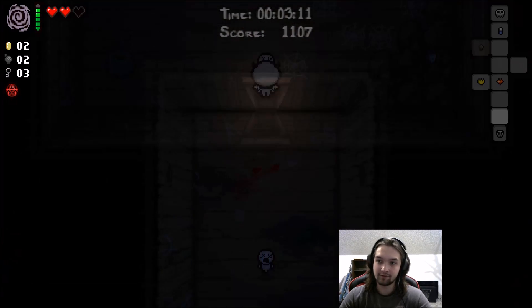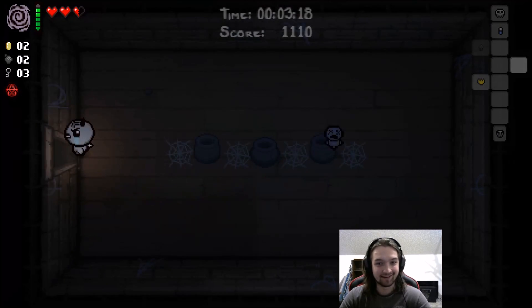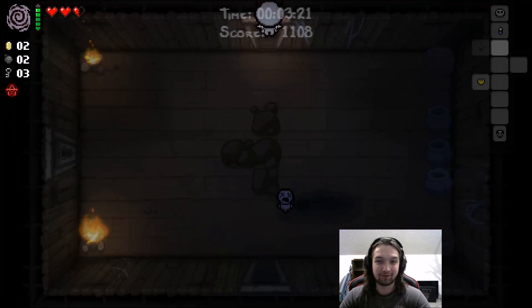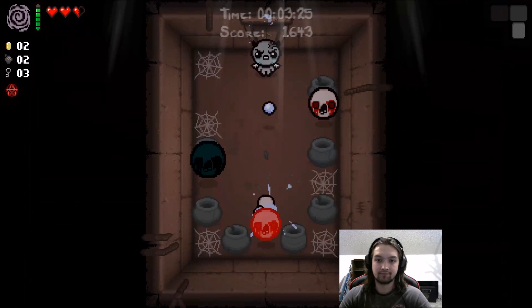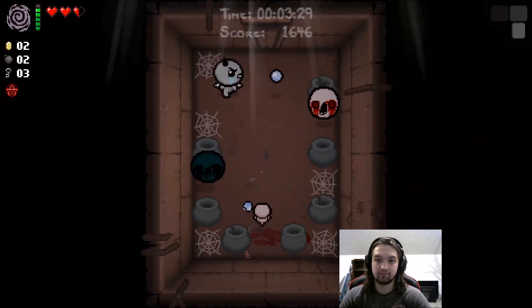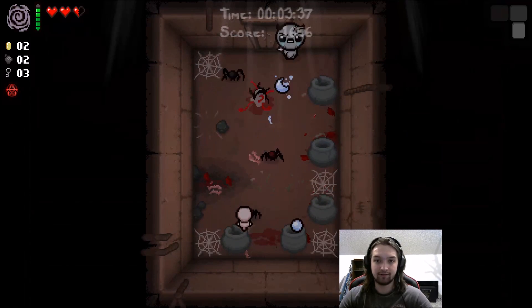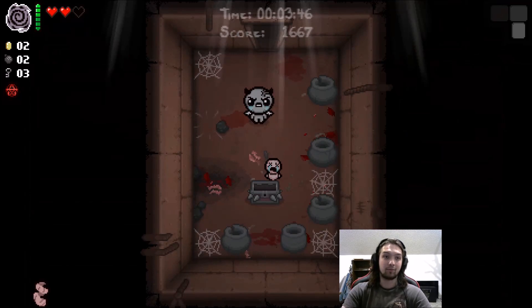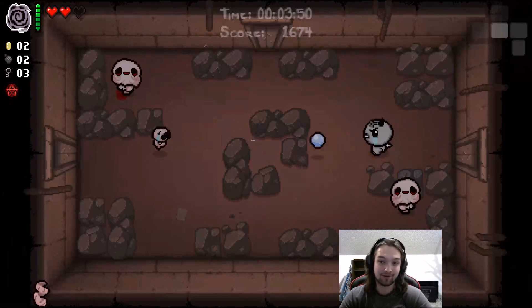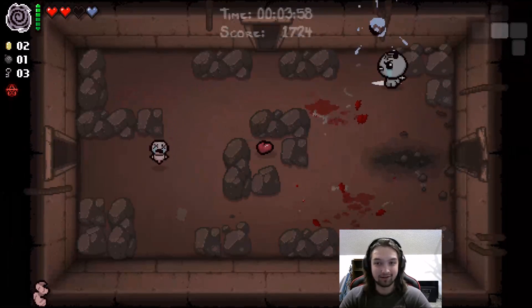Alright, we got some bombs. Now if we can just find a Tinted Rock around here. Paying real close attention. Hopefully we can find one on the next floor without getting hit first. And let's go on down. But all new stuff was there — the mods, which are probably the biggest part of it. I thought that chest was a normal one. I'm not gonna hate for Curved Horn — I will say thank you very much.